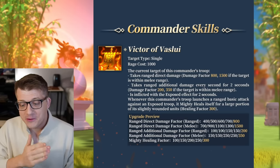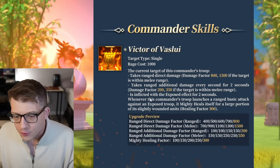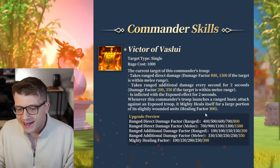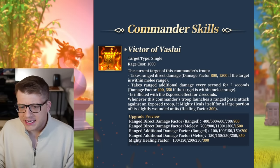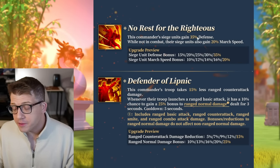So we have instant damage and damage over time. If it's ranged, that's another 400 damage factor, giving a total of 1200. We also mighty heal for two seconds — very interesting, with only a two-second tick window for this heal.